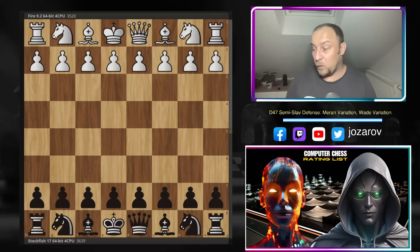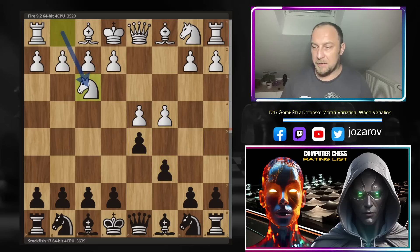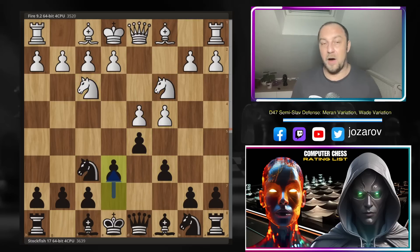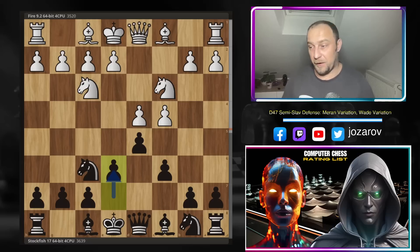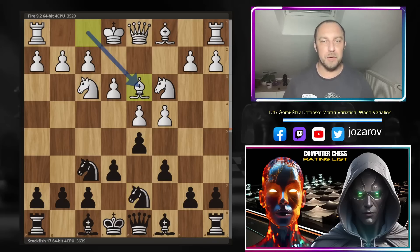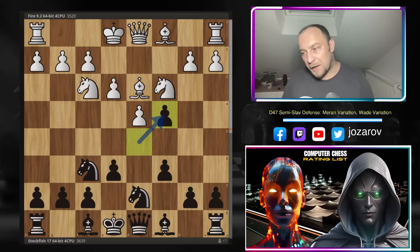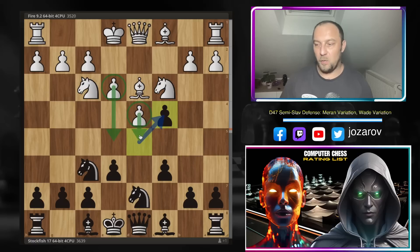With the white pieces, Fire opened with d4, d5 by Stockfish, c4 — Queen's Gambit — the Slav defense, knight to f3, knight variation, then e6, giving us the Semi-Slav defense. After e3, no main line, we have knight from b to d7. Black in this opening is waiting for bishop to d3, and when the bishop comes out, black gains an extra tempo with d takes c4. The downside for black is losing a little pawn central control, giving white two pawns against one in the center.